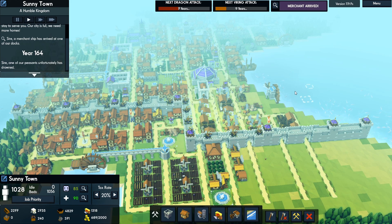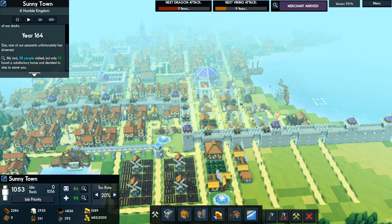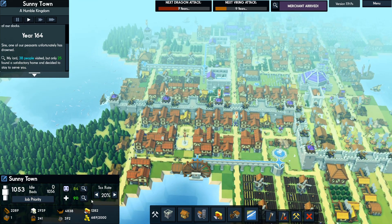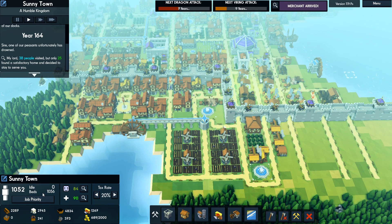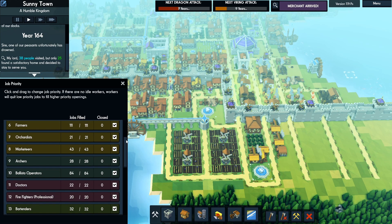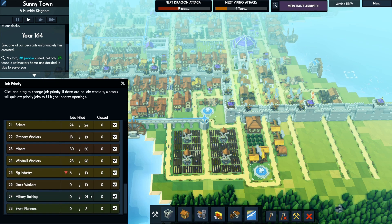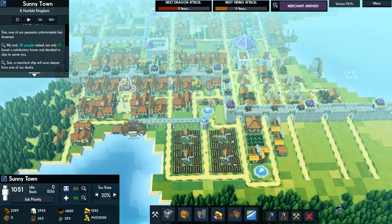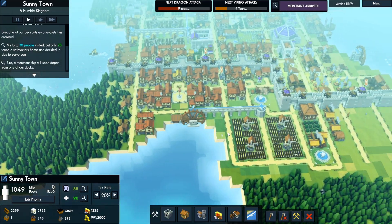25 people just joined, which is good — that puts us at 1053 people and 1056 beds, which means we're going to need some more housing. We need around 41 more people to fill all our jobs, so we need to get some more beds on top of expanding this area.